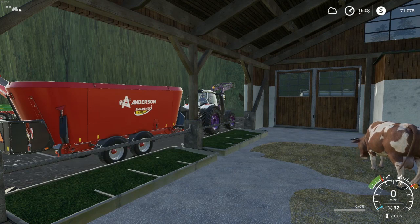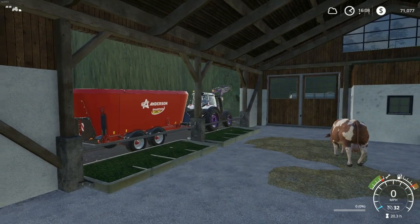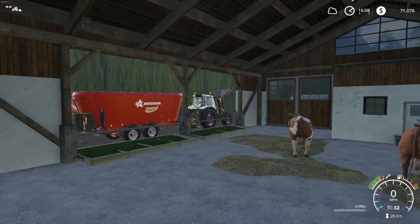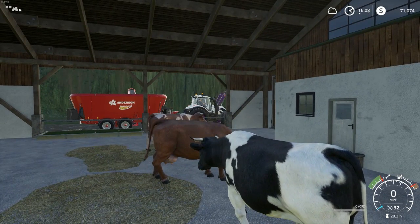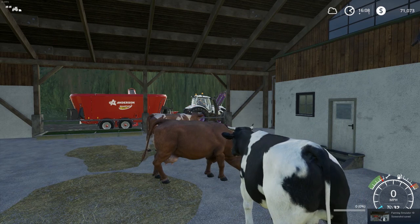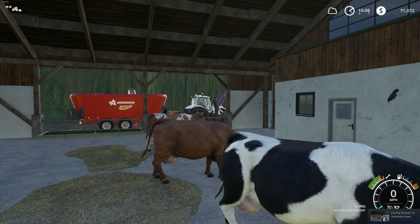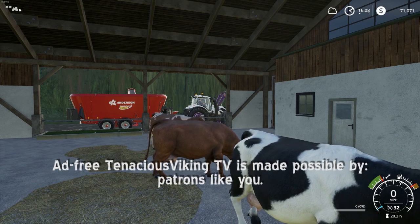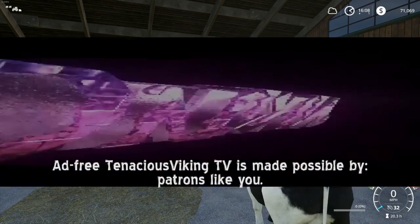This is actually a kind of neat shot — the back end of a cow, cow udder. Oh, that's even better — I like that better. Great thumbnail. Thank you so much for watching, welcome new subscribers, join me again for Farming Simulator 19, and remember: be kind.